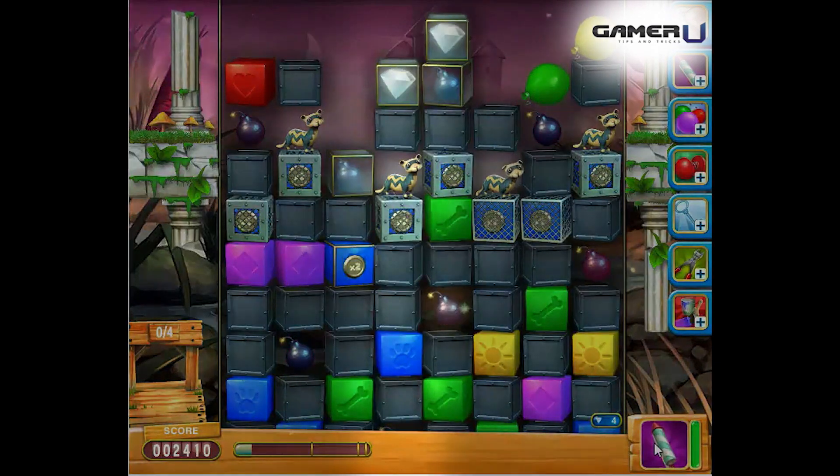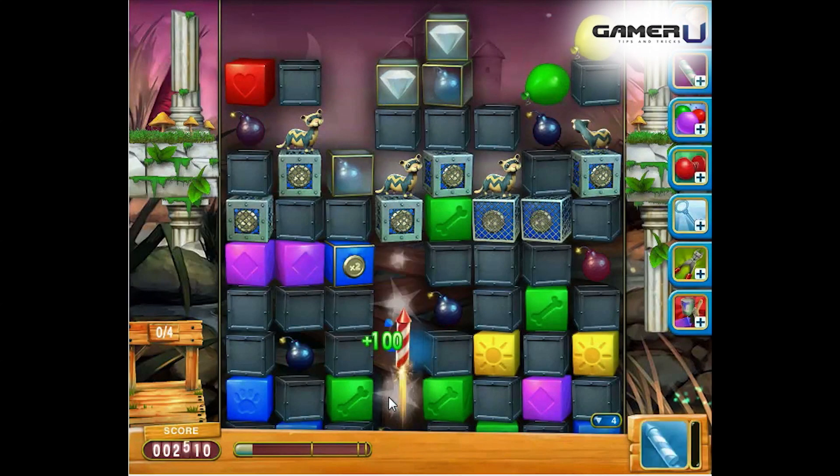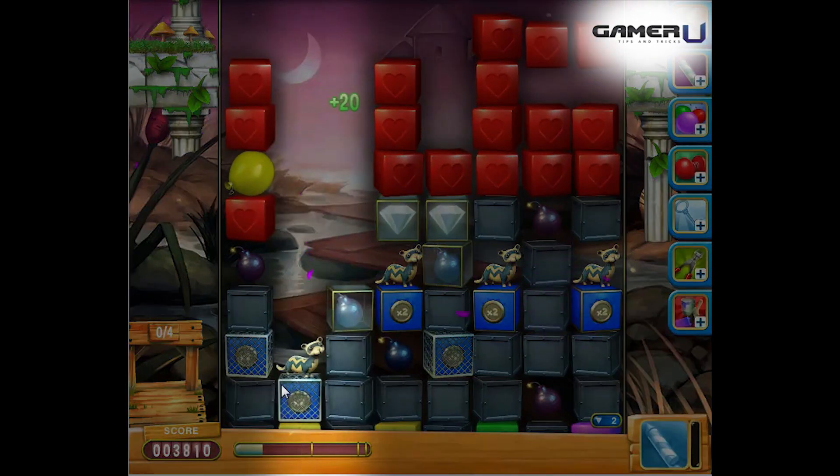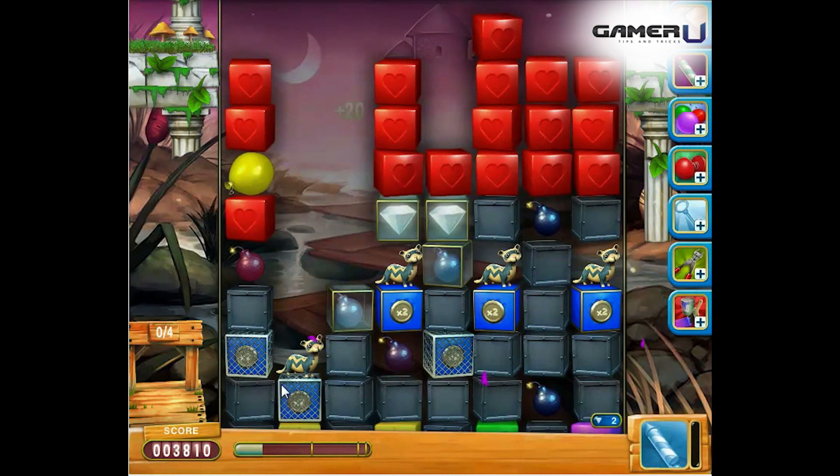Tip 3: In this level you can build as many as 3 rockets. Use the first rocket in either column 2 or 4, and use the second rocket in the column that has 2-layer mesh blocks underneath the pets.